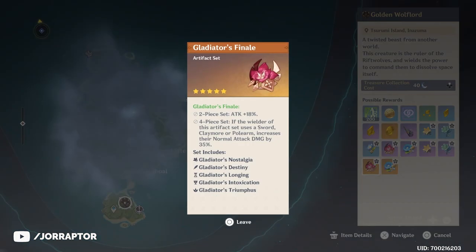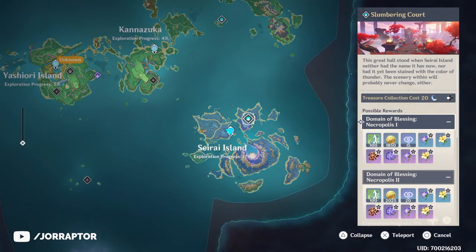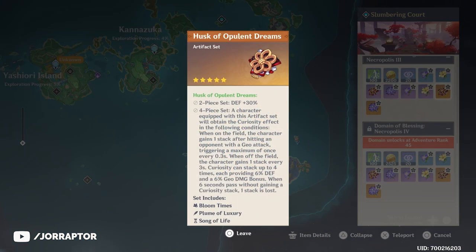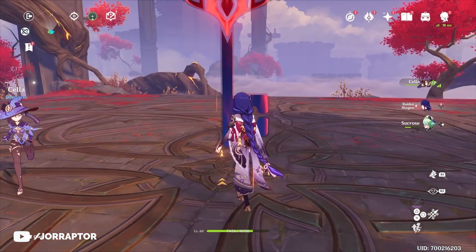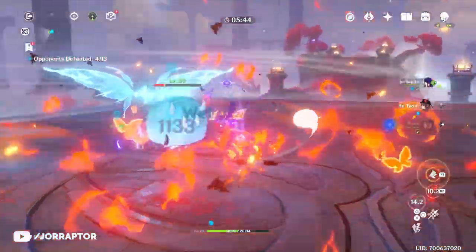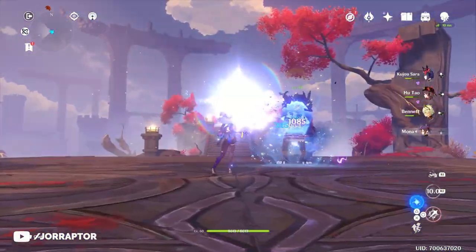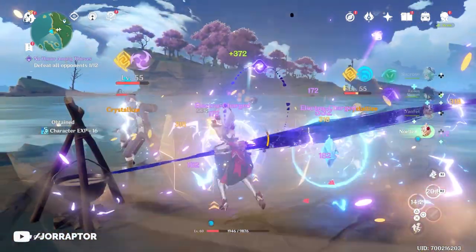The legendary artifacts from the Wolf Lord boss are similar to other world bosses, but we do have two brand new artifact sets you can farm in the new domain on Seirai Island called the Slumbering Court. Those new sets are called the Husk of Opulent Dreams and the Ocean-Hued Clam. Both are earned from the AR40 and AR45 ranked versions of this domain. A strong Electro character will really help here, as all party members gain a 40% Electro damage bonus, and triggering Electrocharged will trigger a damaging shockwave.